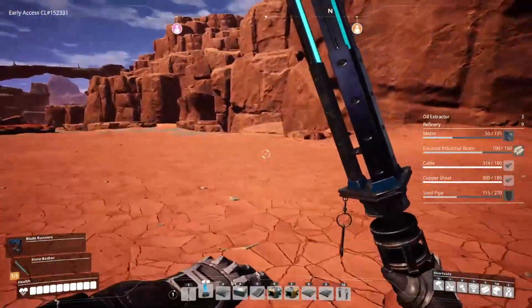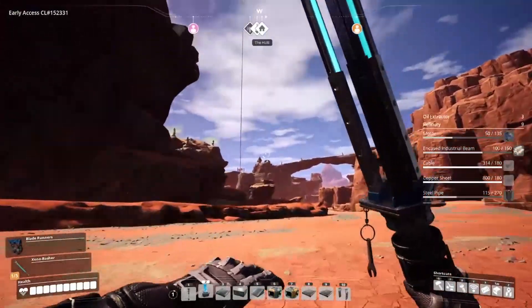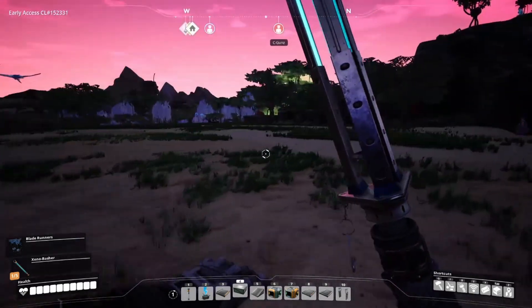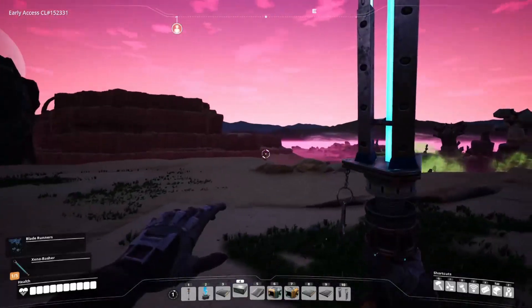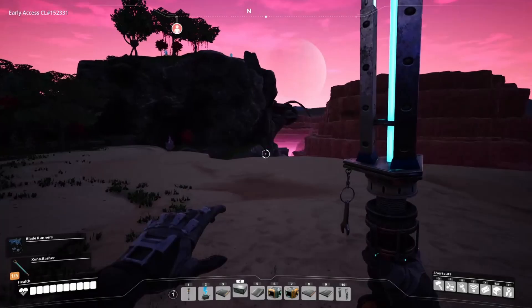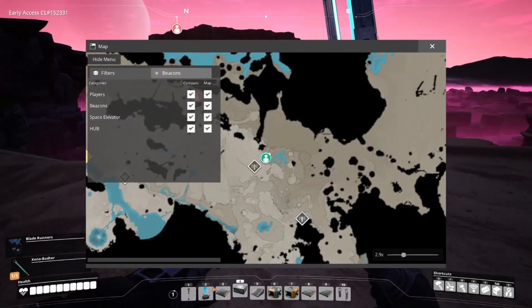Alright, so I'm going to head back. Change of plans - we're going to build a base here. It's flat, it's relatively central, it's got a nice view. Should be big enough; we might have to build out over the canyon, but with that it should be plenty big. The only problem is it's not all that close to our original base, just way over here. That's fine.